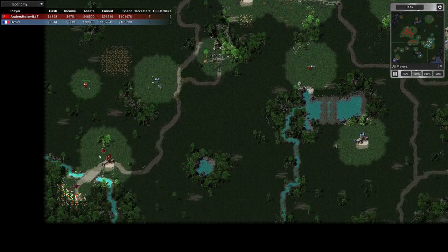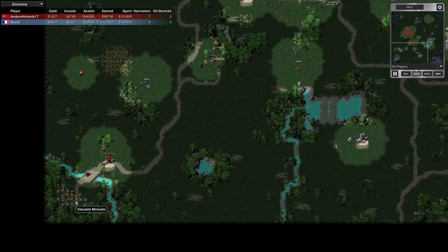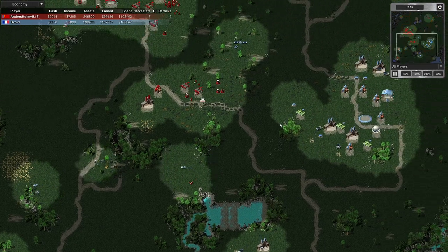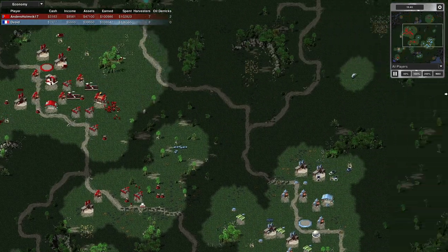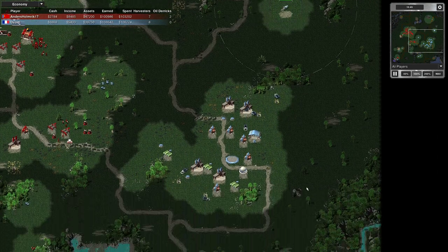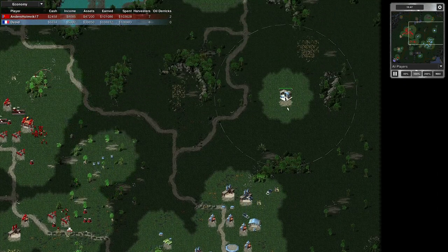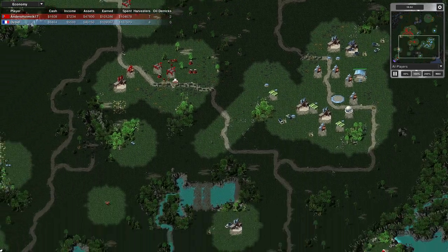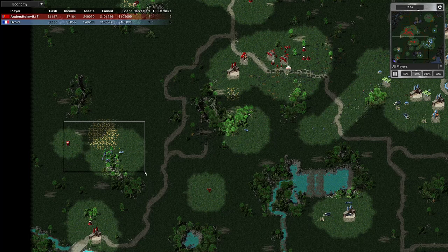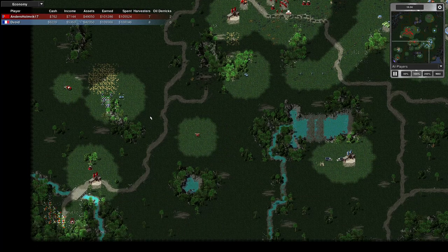There's the enemy MCV - he's placed a refinery to harvest these gems, that's very nice. I've got an MCV that's my home base MCV so I wasn't building at that point, but I had no choice but to move out. I'll be producing another one. But here I went for an eco raid.